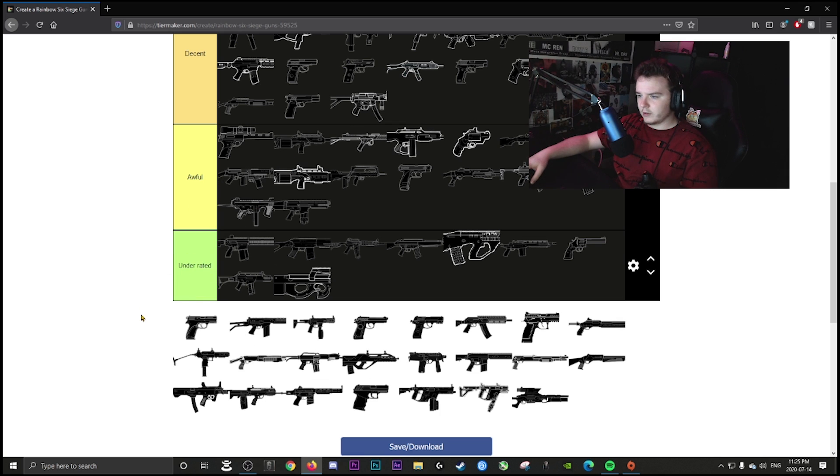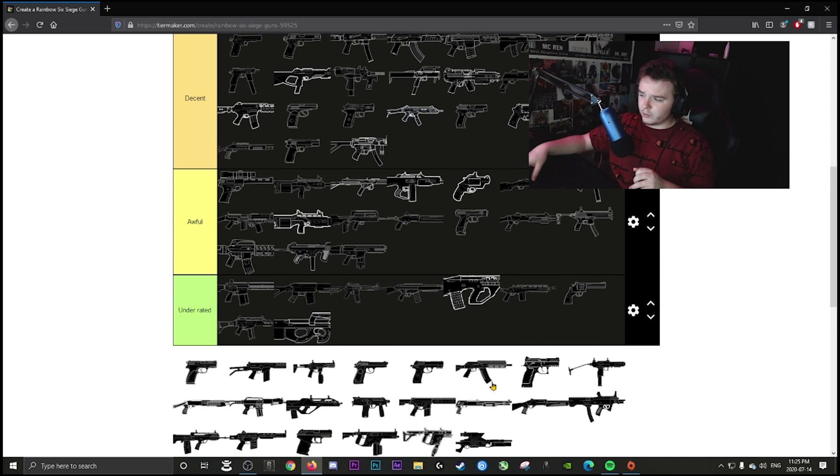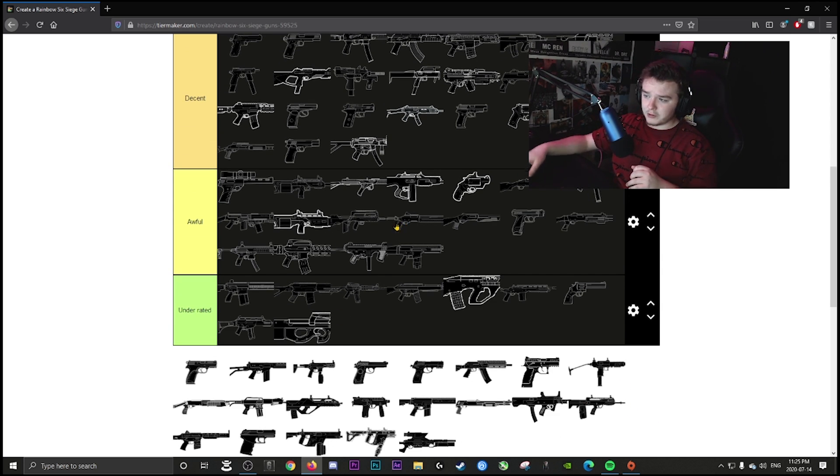Nokk and Ying's shotgun is awful — just very meh in my opinion. Dock and Echo's pump shotguns are also awful — I'm not a big fan of pump shotguns besides Smoke's. Overall just a bad weapon category for most of these operators.